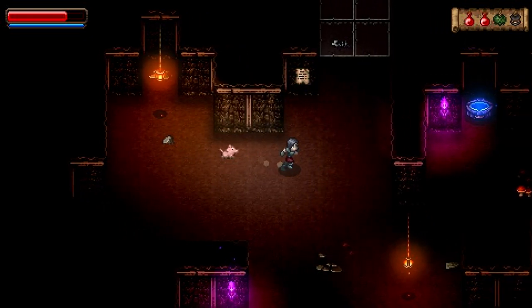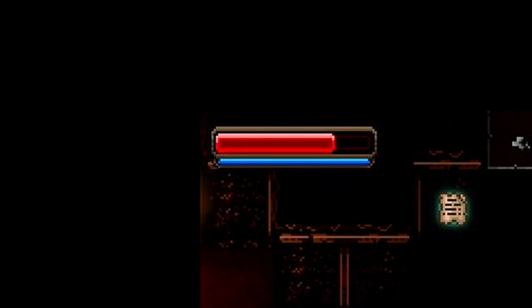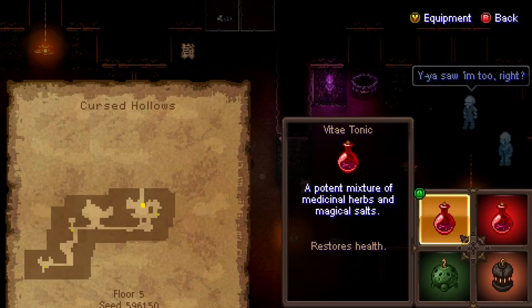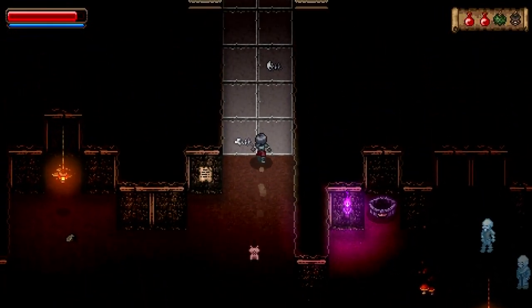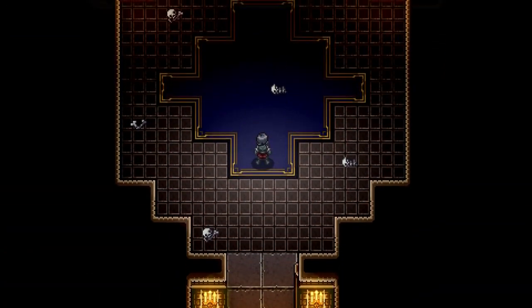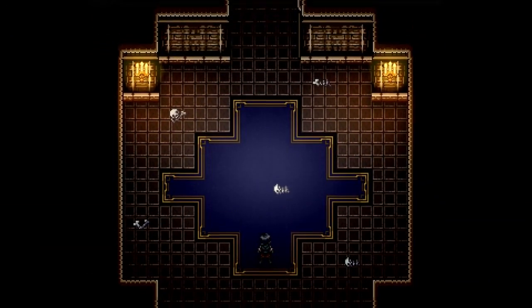A simple HP and energy bar on the top left of the screen with an item tab keeping bar on the top right — all that you'd ever need on screen, which keeps the focus area very clear. Level layouts are very simple, pretty much no ground clutter and just big enough for me to consider them cosy. Again, exactly how I would advise a game like this to be designed.